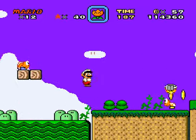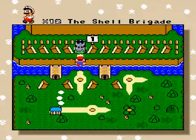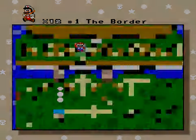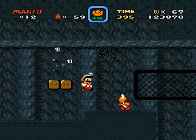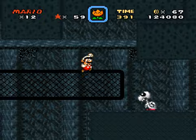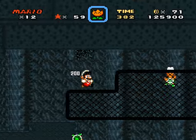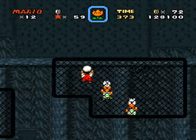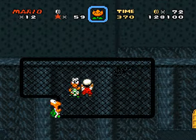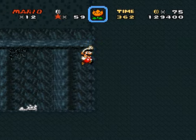Not even ten minutes in and we're already at the first castle. The castle music is from Yoshi's Island, while the background is from Super Mario Bros. 1, the SNES version — All-Stars. I don't think I'm going to get an extra life from jumping on all these Koopas, but at least I get a ton of points.